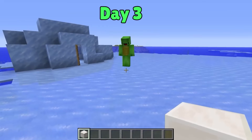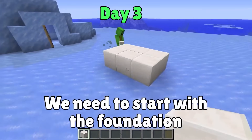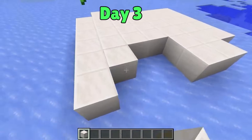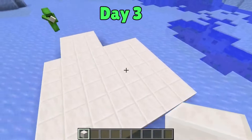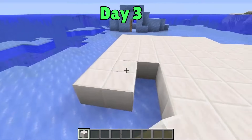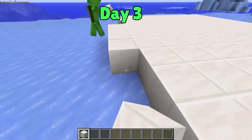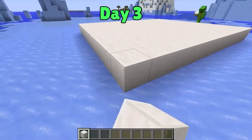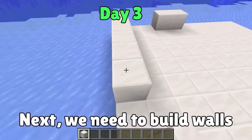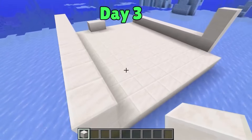First things first — we need to lay the foundation. We should make it really big! Since we want it to look modern, there's no better block to use than quartz! How's this? That looks great! Is this good for the base? It could be a bit bigger on this side. That should do it — the base is done! Next up, we need to make the frame. I wonder if this will be wide enough — oh well, I'm happy with this!